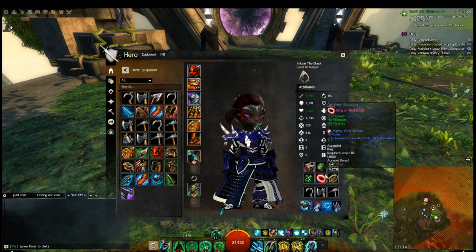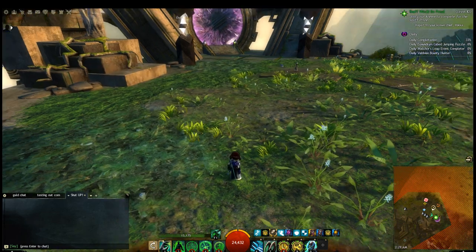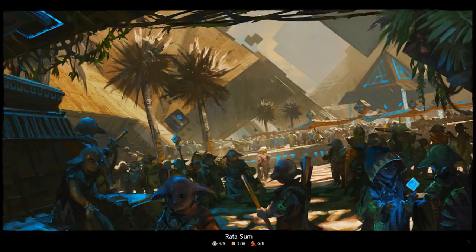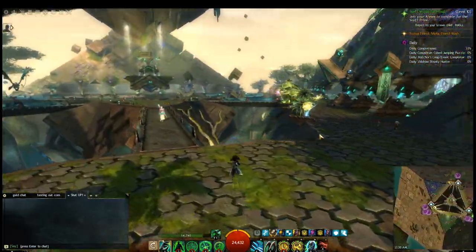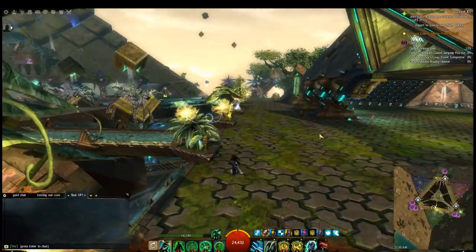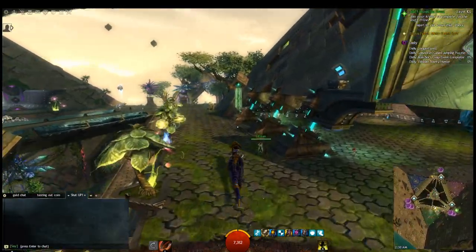Legendary lets you swap stats, ascended usually doesn't — but both are the best you can get in the game. I actually have an ascended ring I got randomly from doing fractals, which is a great way to get rings and trinkets. Now I'm going to show you one of the best ways to get karma and resources to get exotic equipment. You can craft exotic and ascended equipment, though you basically have to craft ascended. Exotics are good enough for most things — you can even raid in all exotics, which is called budget raiding, with only about a 5% damage difference.